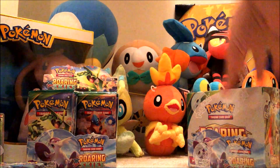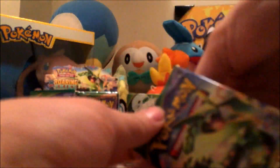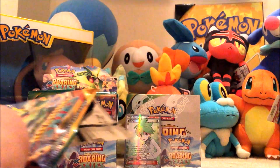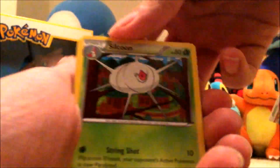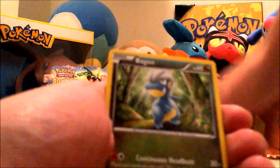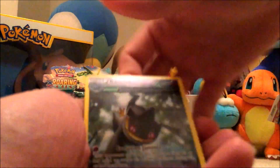Next pack. We've got Silcoon, Steven, Gallade Spirit Link, Natu, Pikachu, Bagon, Wingull, Swablu, Steven, and a Banette.